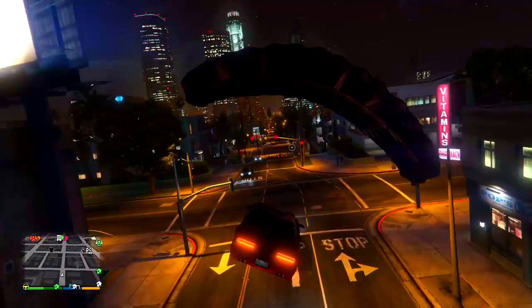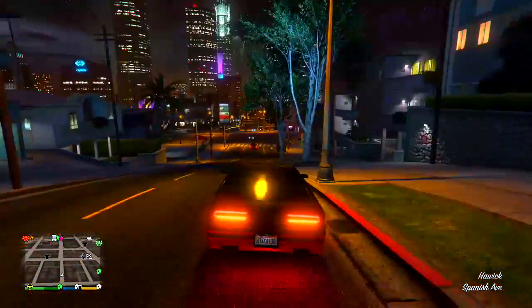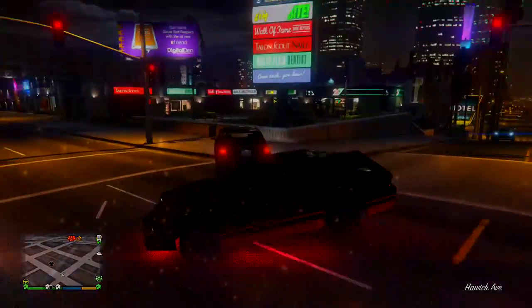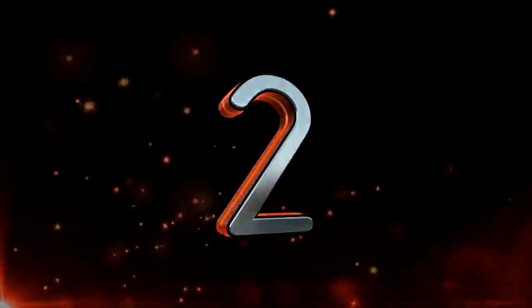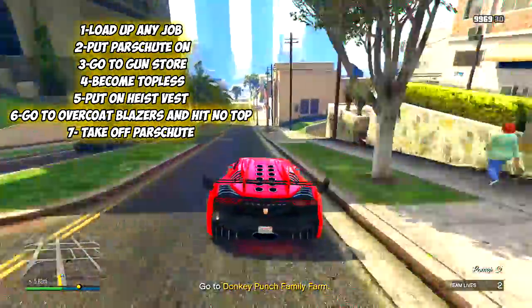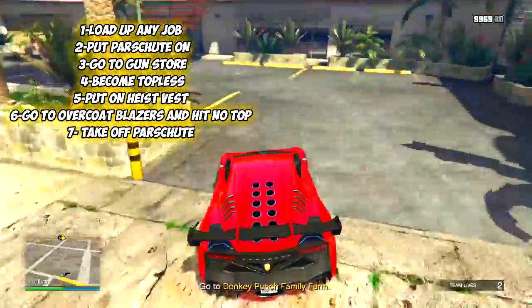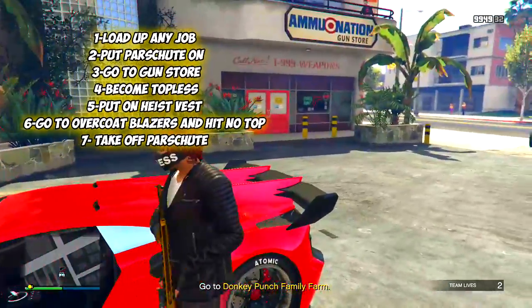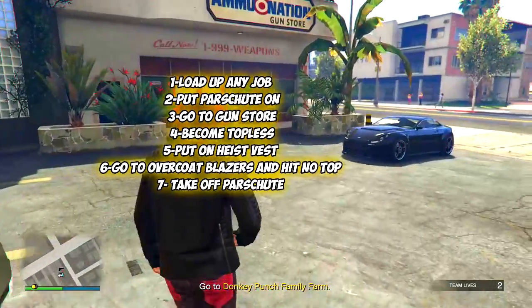You can do this with any personal special vehicle you have, such as the Ruiner 2000, Rocket Voltic, or the Phantom Wedge. On to the next trick — this one is how you can have no arms in GTA 5 Online.